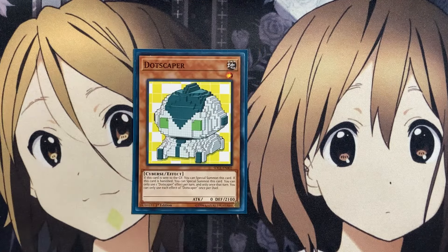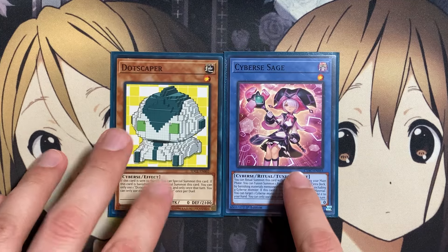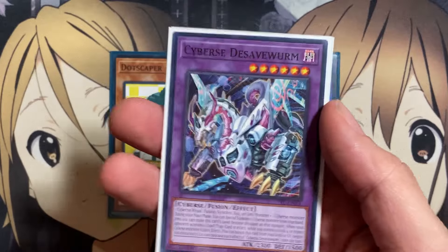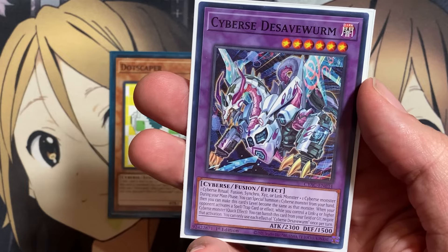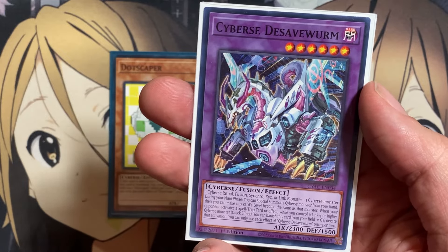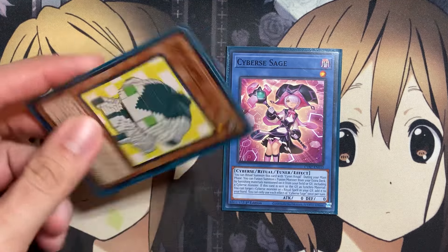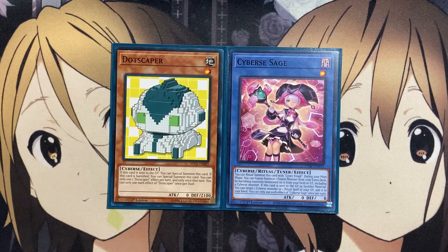With the last of our main deck monsters being the one copy of Dotscaper and the one Cybersage. Cybersage helps with the fusion setup, which we also run the one copy of D-Save Worm in the deck for the additional fusion play of just needing a Cybers ritual, a fusion synchro or a link monster, and one additional Cybers monster. So Cybersage fits that spot since you can just fusion summon with this card during your main phase. And then Dotscaper is just another card to easily special summon out on the field when it's sent to the graveyard or when it is banished, being able to only use each effect once per duel.